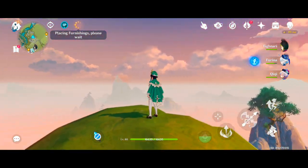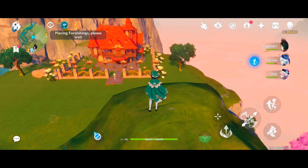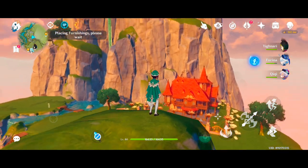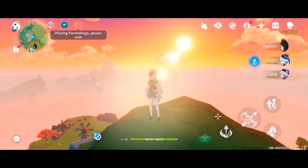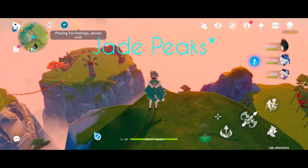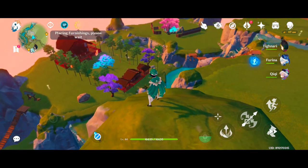We are inside my Serenity Pot and the whole area — everything you can see — is inside a teapot full of adeptal energy. This type of realm is called Jade Peak, and it has several cliffs where you can install or build houses.